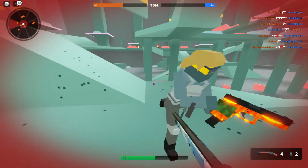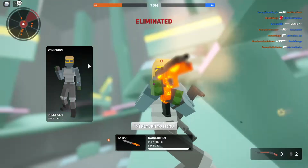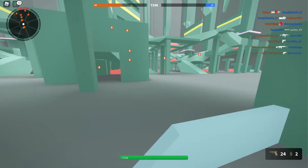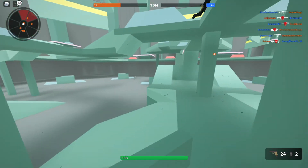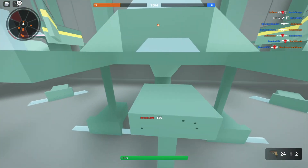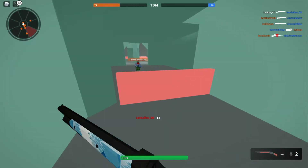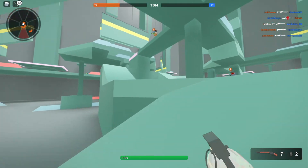When you die you can also see the enemy's player card — like here, we got killed by this dude and you can see their little card with whatever they've decorated it with, which is pretty cool. The no-arms look is so weird that I'm definitely not going to use it when playing normally. That shot did 18 damage and I killed him — okay, not complaining, we got the kill.